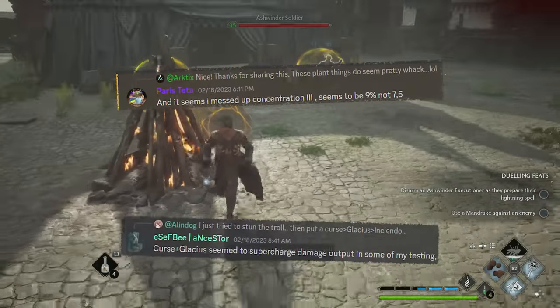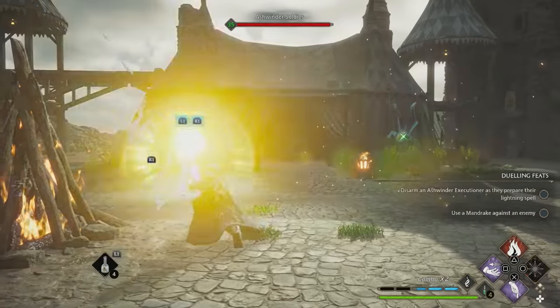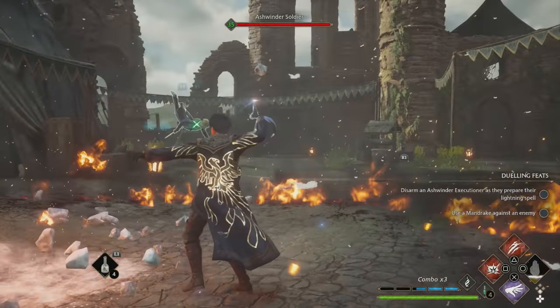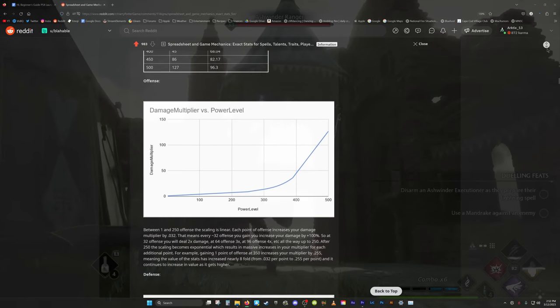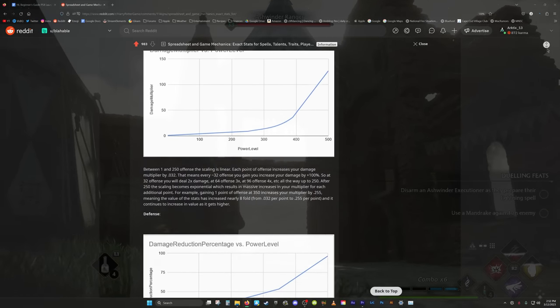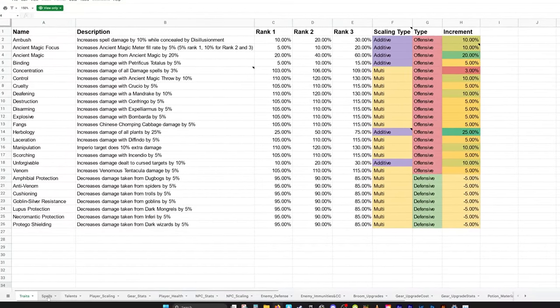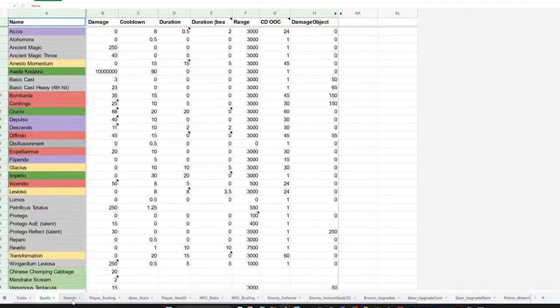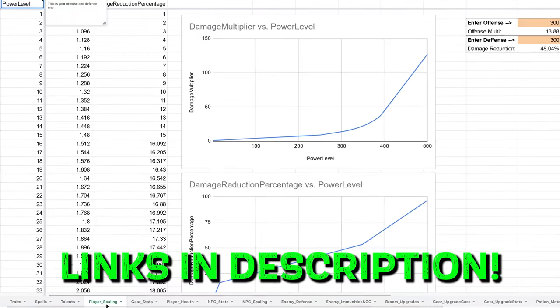Shoutout to my friends Paris and SFB over on Discord for helping me research the trait mechanics. And I also want to give a shoutout to my fellow Ravenclaw, Blahable over on Reddit, who's done some excellent work digging up virtually all the game's mechanics. Not only did this confirm my own research on traits, but in Blahable's excellent spreadsheet, you can click through the tabs to find out how almost anything in the game works.